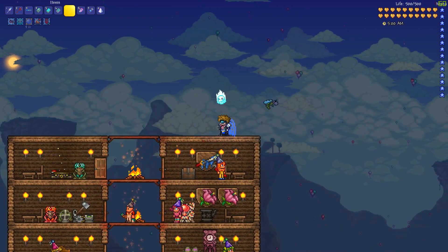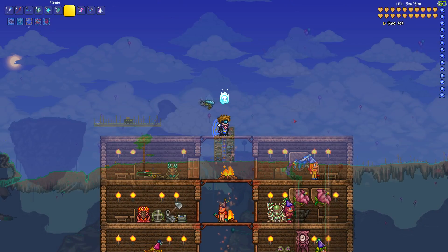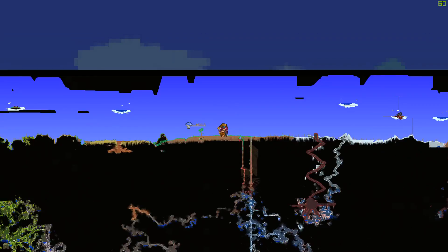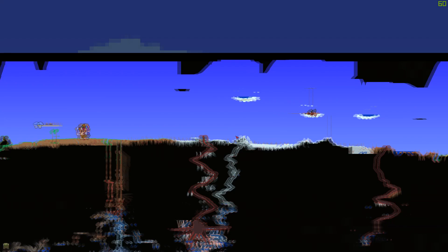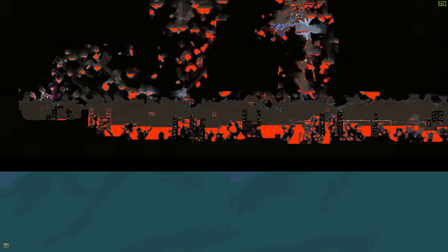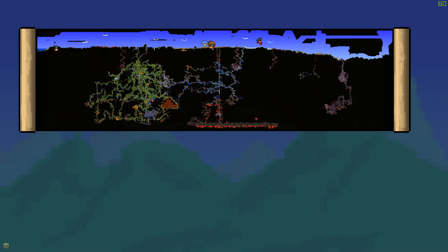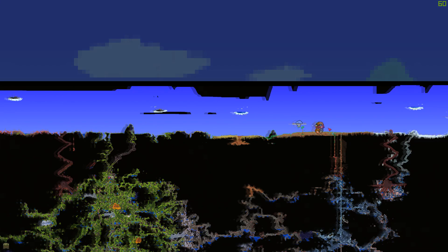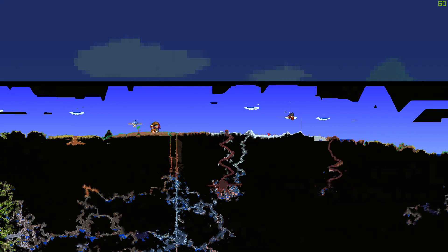Now let's get on to the video. To start getting souls of flight, first you need to make sure you're in hard mode. To be in hard mode, you need to have gone down to the underworld and killed the Wall of Flesh. Once you do that, you're in hard mode — you'll have a hallowed biome and stuff like that. Then once you're in hard mode, you can get wings, souls of flight, souls of night, and all that stuff. Make sure you're in hard mode because otherwise this video will make zero sense.